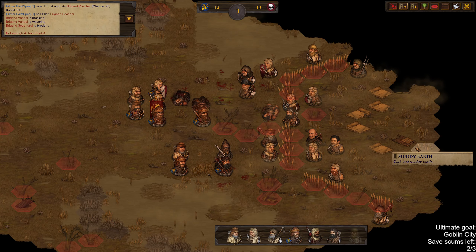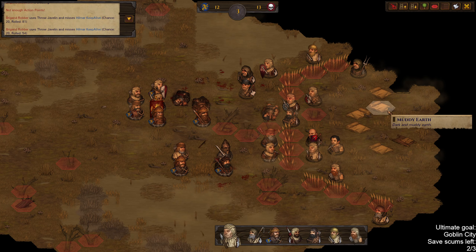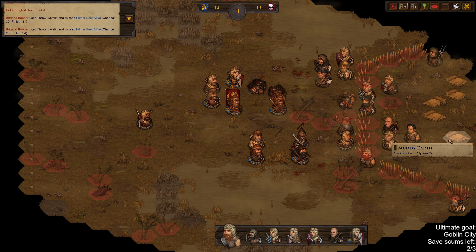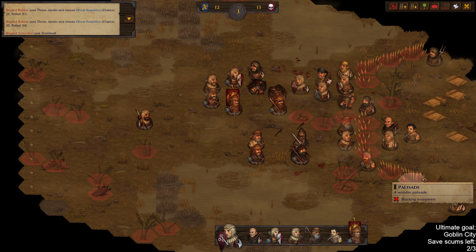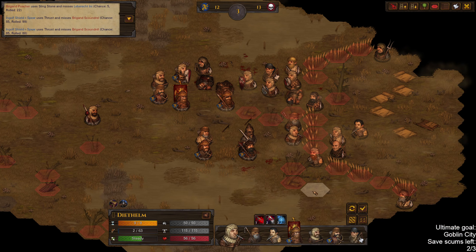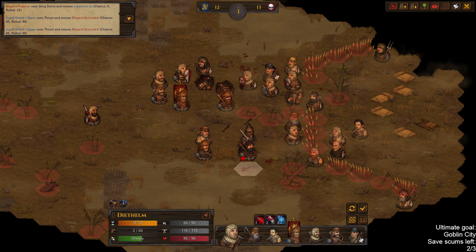Wait wait wait. I should move Hamden away — yeah, let's do that, I don't need him anymore. There we are — a couple of 85 misses. Maybe this is enough using Dithelm and Savar here against these fools. I can send Hilmar and Valdemar north instead — let's do that.